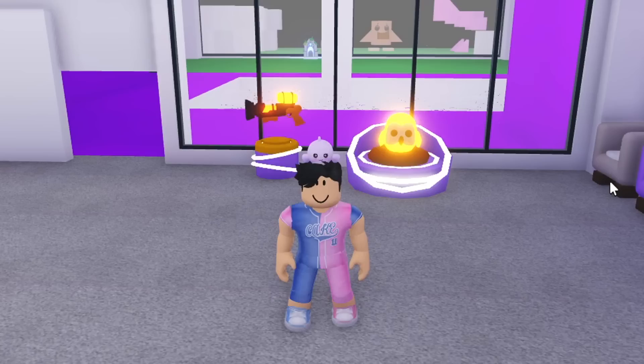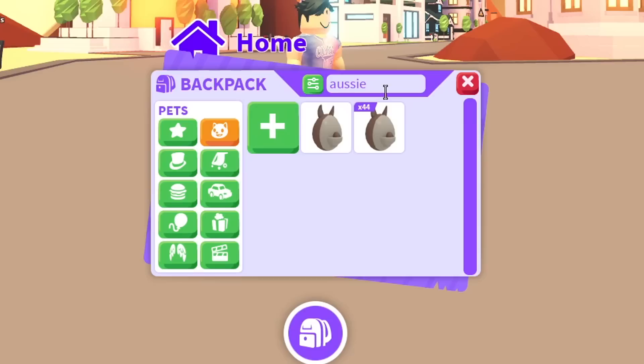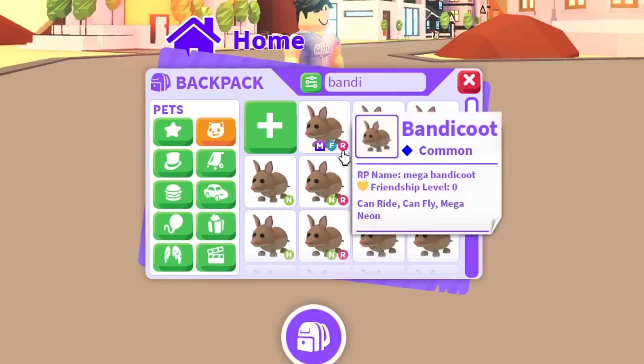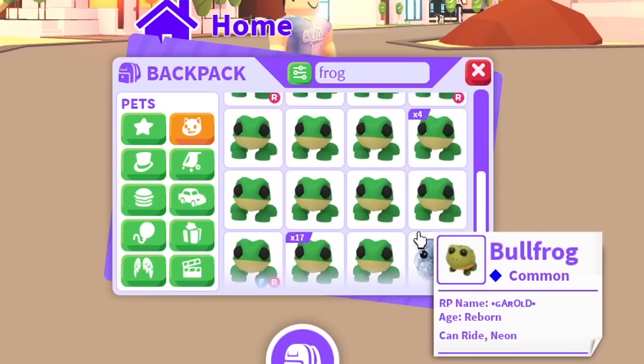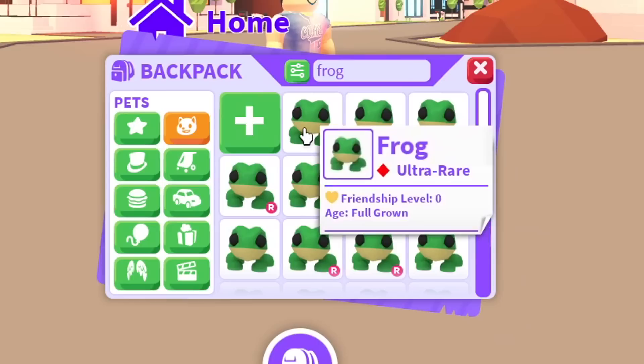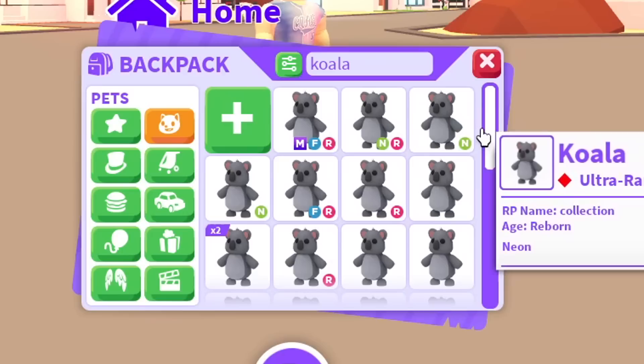We can finally move on now that we have the mega diamond dragon. Time for one of my favorite eggs - the Aussie egg. I'm almost positive I have every mega neon pet from it, but let's check. We have two bandicoots, we have the dingo, the emu, the Australian kelpie. The frog though - we don't have it, but we have enough to make the mega.